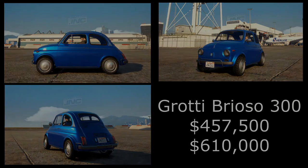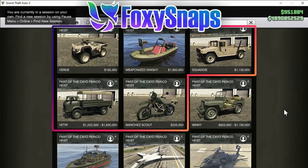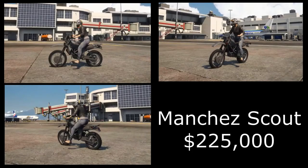Moving over to the Warstock Cache and Carry website, we have five new vehicles. Starting with the brand new Manchez Scout motorcycle — we saw this in my live stream earlier today and it's a really nice vehicle to drive around. It's pretty nippy, pulls awesome wheelies, and has a lot of cool customization. It's fairly decently priced at only 225,000 dollars — a cool classic motorcycle.